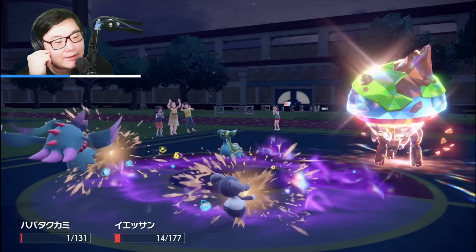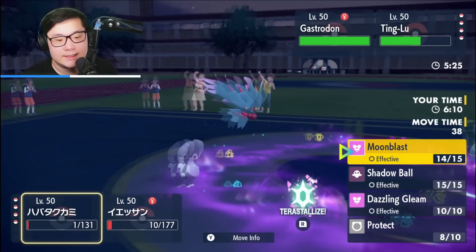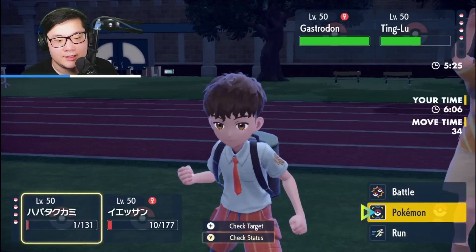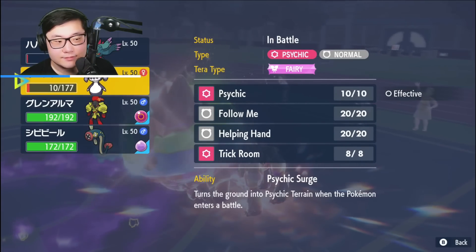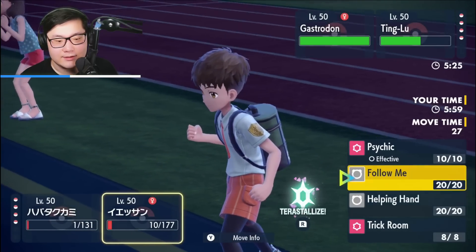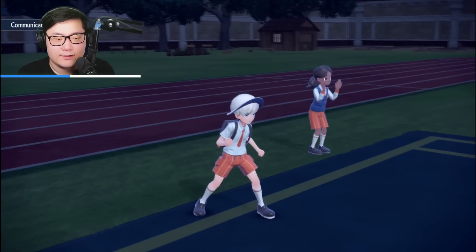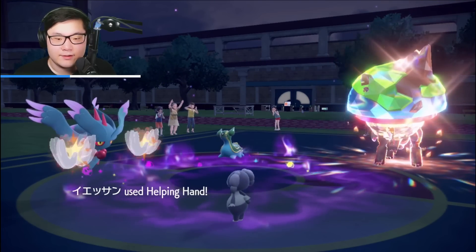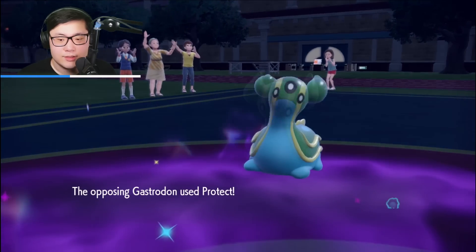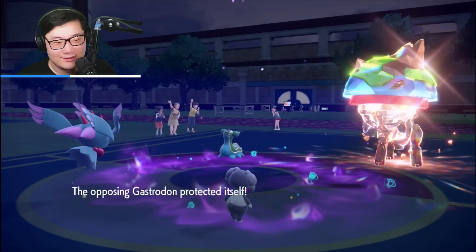That's not picking up the knock on Indeedee. It is a little annoying that they Throat Chop-read me there. Maybe I had to have Eelektrik take a sleep — not ideal — but we can go for Helping Hand Moon Blast and knock out Ting-Lu. Even if we lose both Pokemon here, Gastrodon isn't exerting much pressure either. Gastrodon protects, which is super ideal — I get the knockout on Ting-Lu.